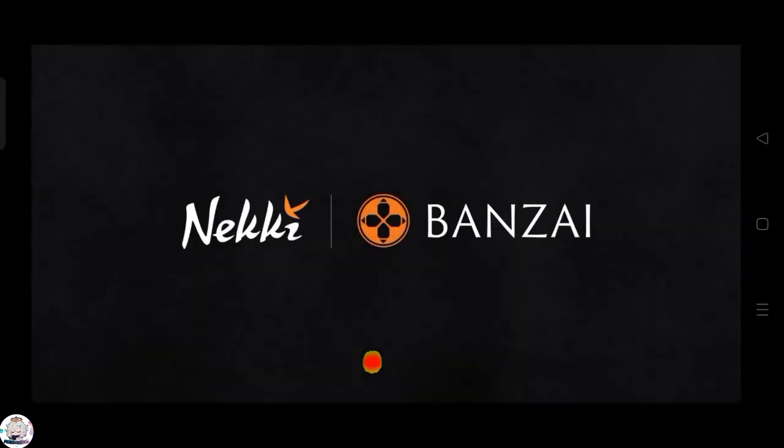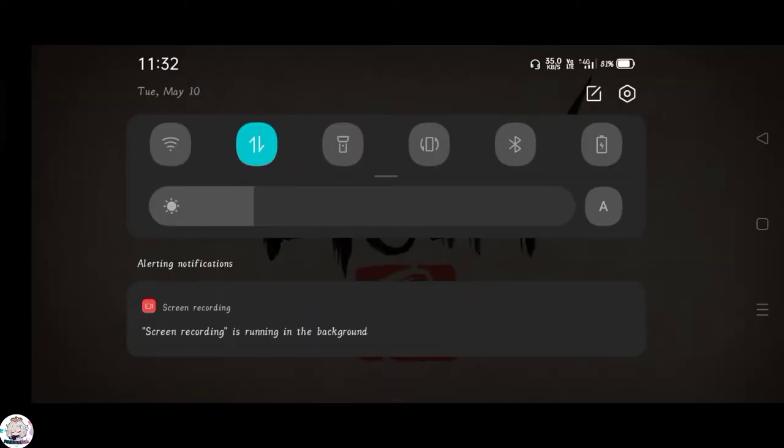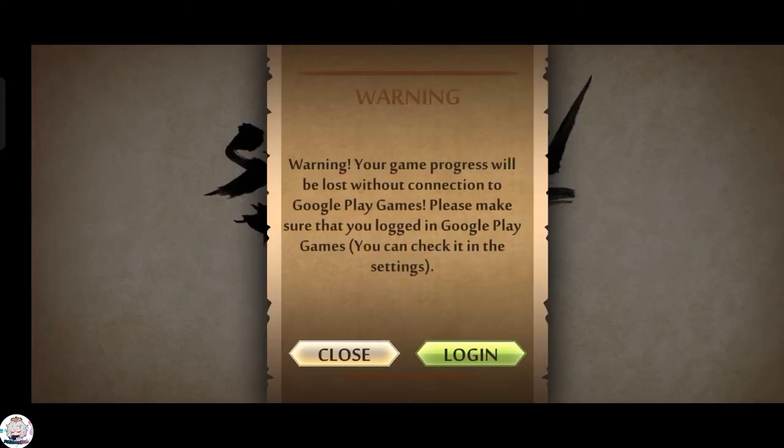Now open it. Remember to turn off your internet connection. Then tap agree, continue, and close.